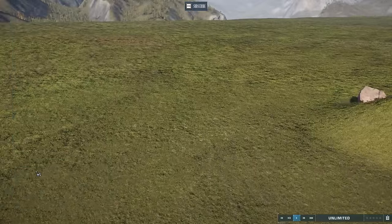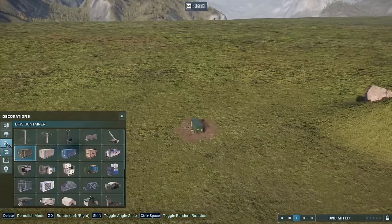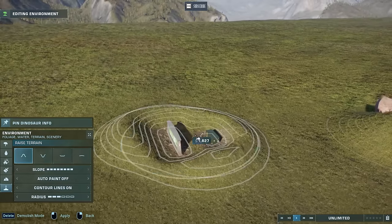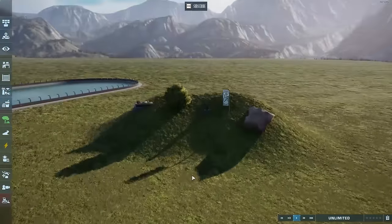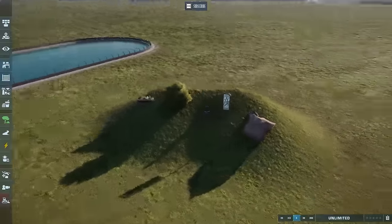That's not the case for every single decorative item. For example, shipping containers and wall pieces do not react to the terrain. So before you decide how to proceed with the next step, just check to make sure that the items you have in mind actually move up and down with the terrain.